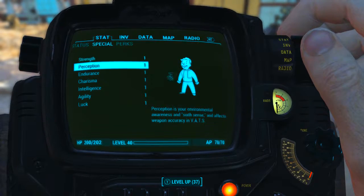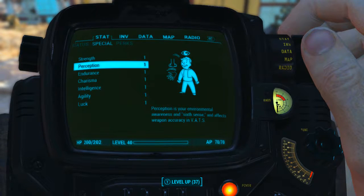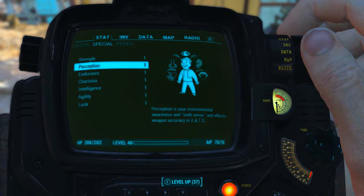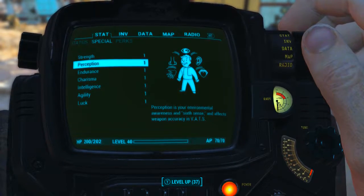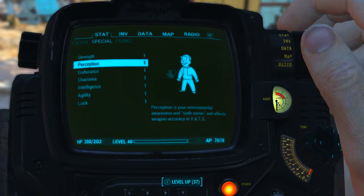Before looking at the weapon's base stats, I have reduced all of my character's special attribute stats to one. I also have no Bobblehead perk or magazine effects applied to my character. What this means is we will be seeing the absolute minimum base stats of the weapon.